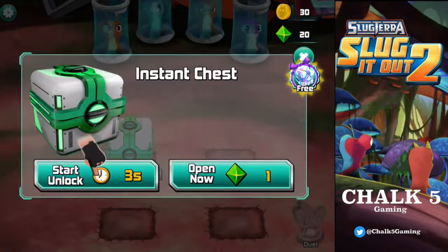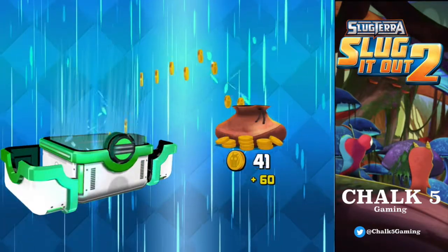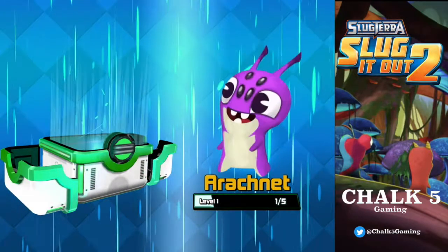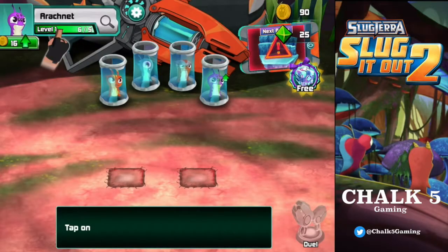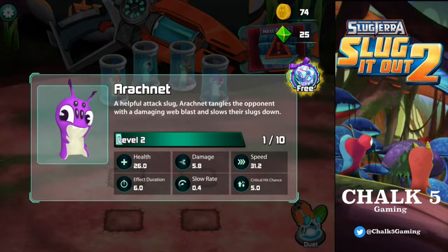Here we go — unlock, three seconds. It'll be interesting to see how long some of the better chests take. This is the first time I'm playing so I don't actually know. We've got some gems — nice — and a furnace, decent XP. He's leveled up, nice. It costs coins to level up.